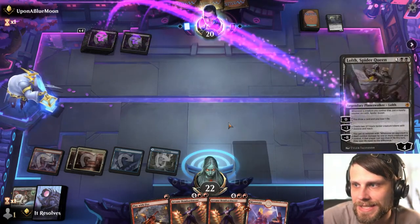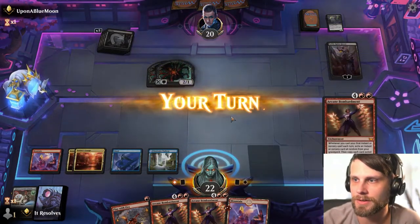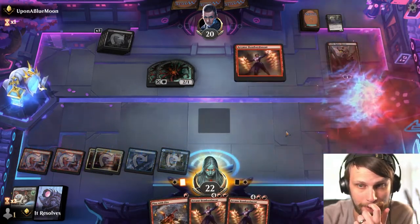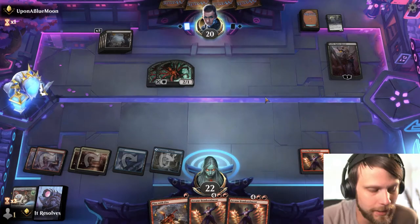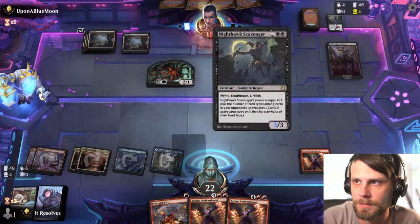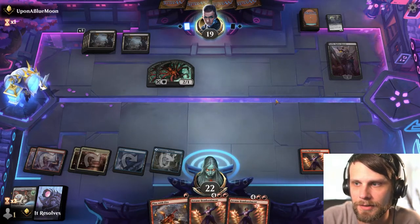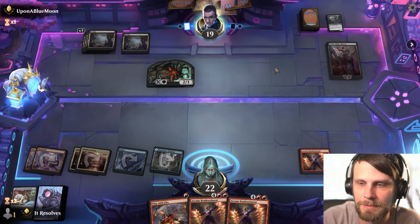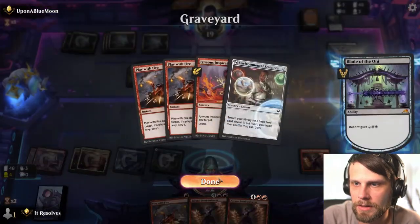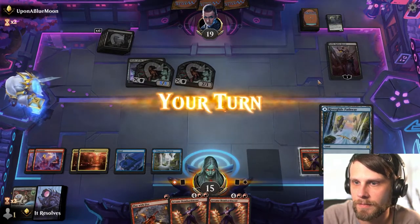One, two, three, four, five, six — we are at six mana. We didn't get anything like a Magma Opus that we can discard, which is a little unfortunate. We have so many Arcane Bombardments — I'm going to run one out and hope it sticks. It may not. This is going to be an Invoke Despair deck I imagine, so they could very easily have a way to kill this. But I'd rather they kill it before we get a chance to play anything with it.